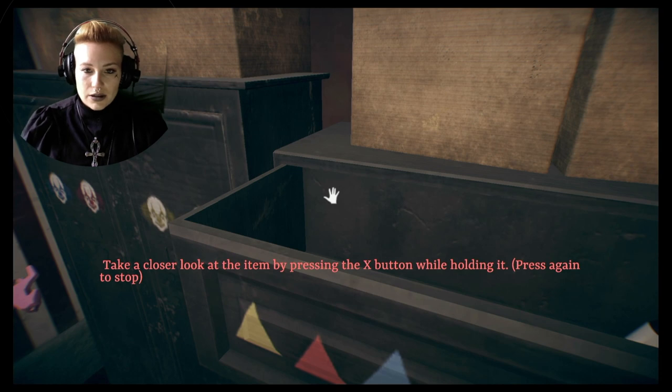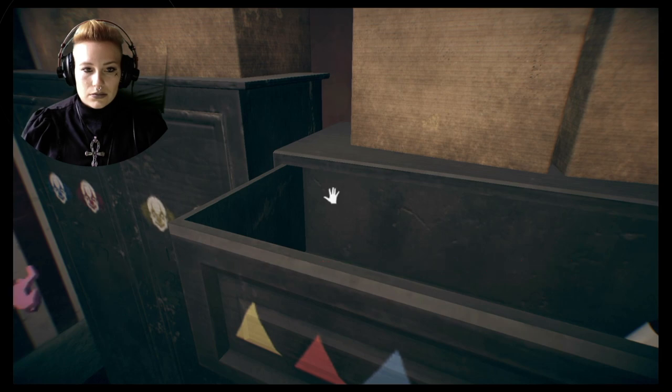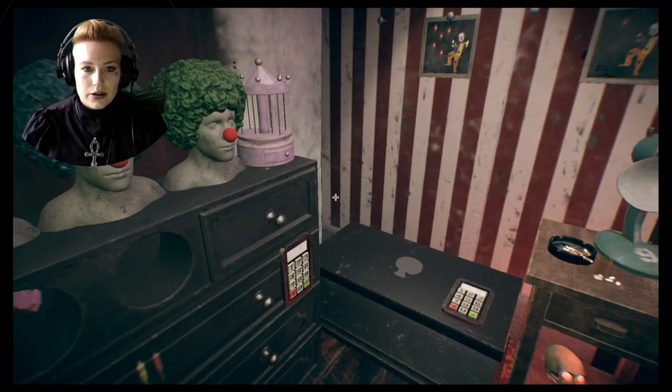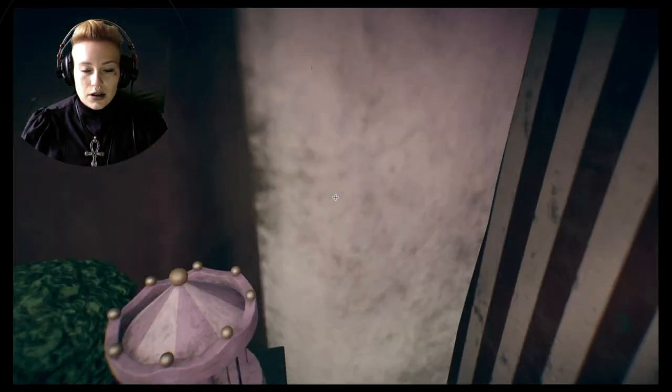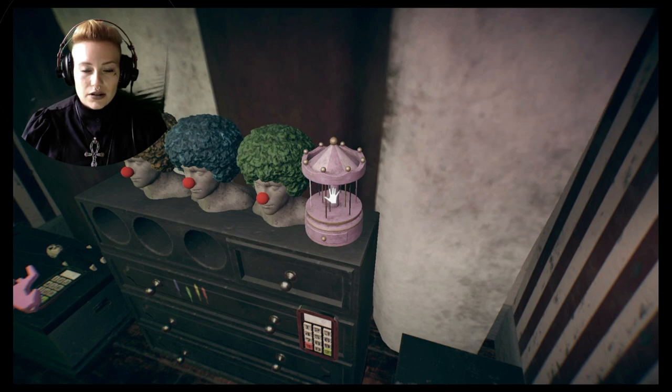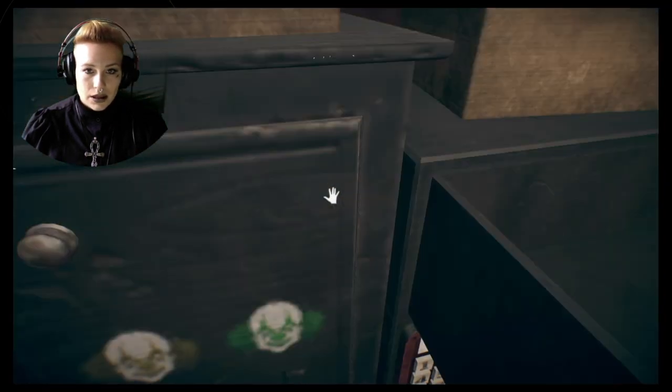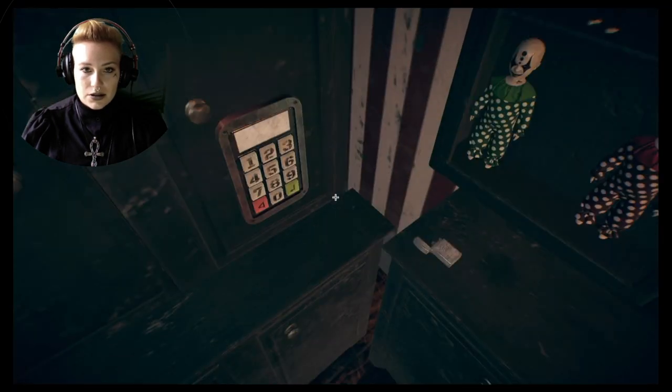Take a closer look at items by pressing the X button. Hold on — that is a tiny horse and here we have a carousel. Nice. Okay, what else is in this drawer?